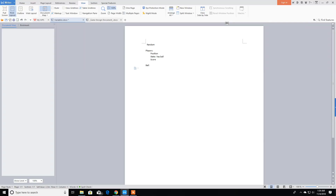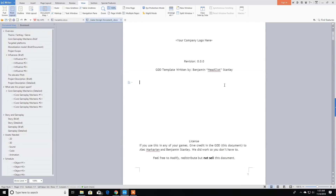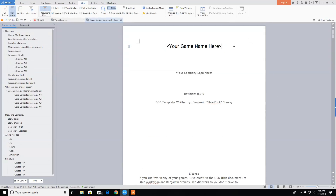The ball is also going to need a position. In Windjammers there is a special move — I'm not sure if I'm going to implement it or not, probably will, and we'll go over it as we make the game. That's the main focus for the variables for now. Here I have the design document using a template by Alec Marcarion and Benjamin Stanley — big thanks to them for creating this template so we don't have to do all that work.